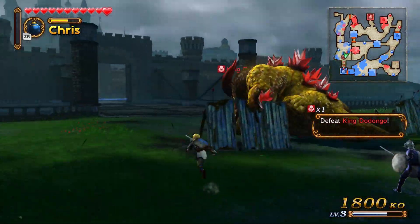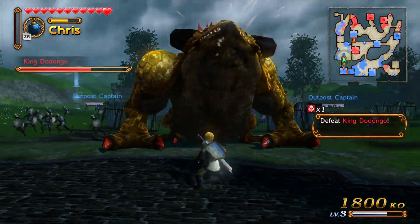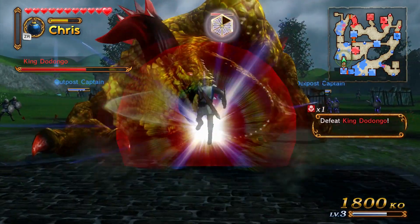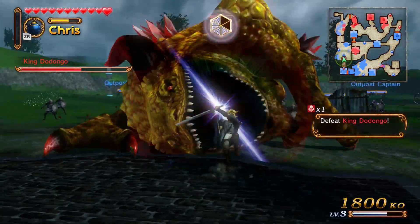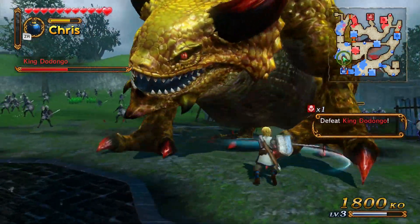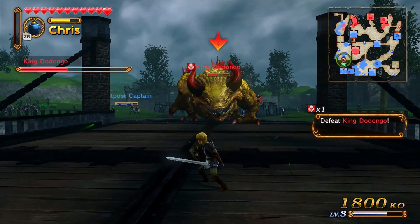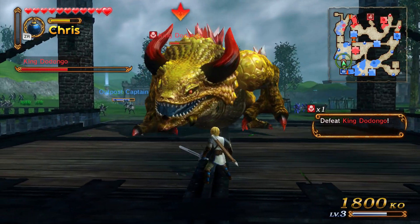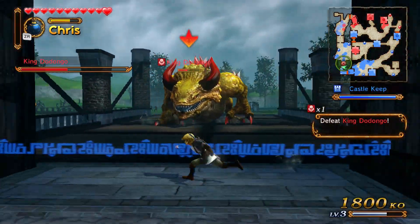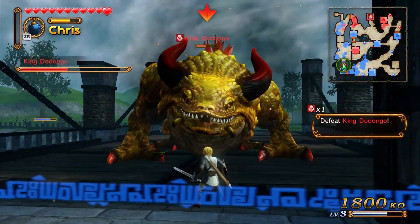Here we go! All your people are boosting morale — they've done quite a bit of damage to him. Eat the bombs! Everybody knows Dodongos love bombs. That's how you take care of the Dodongo. You do a lot of damage obviously when you expose his weak point. Nom nom nom nom — good night!